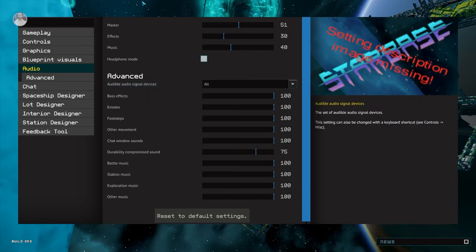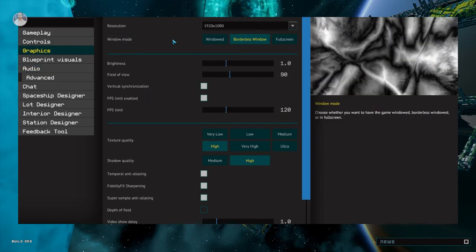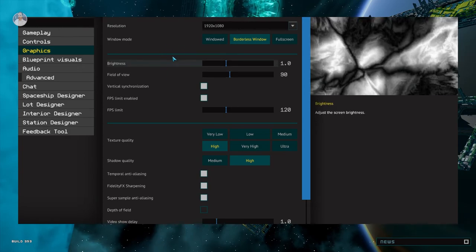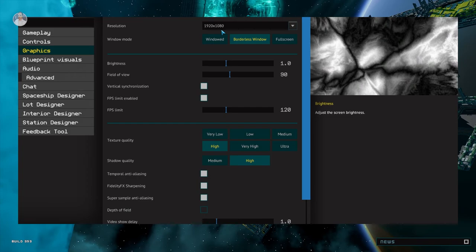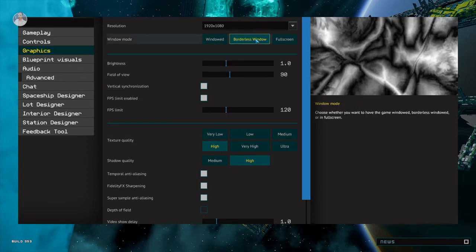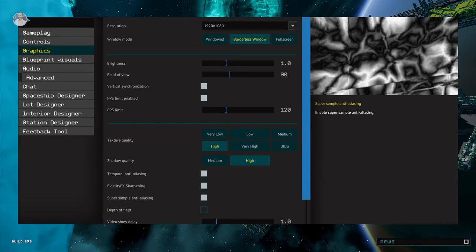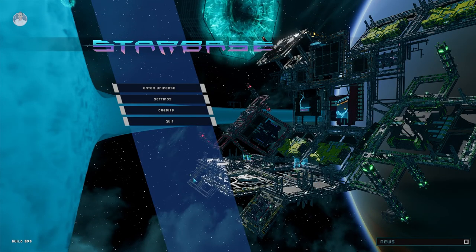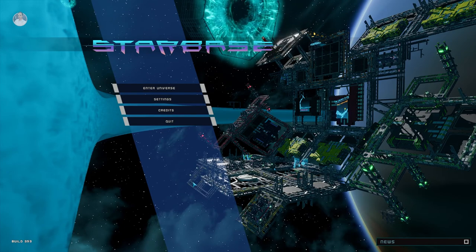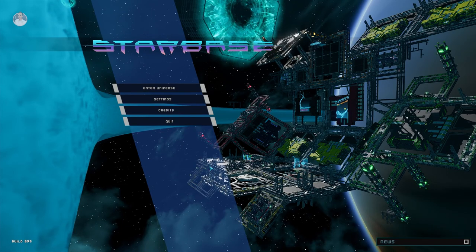One thing I would suggest — if any developers are watching — in the graphics settings I wish I could choose which monitor the game starts on. It's a minor inconvenience because the game starts on my left monitor and I have to drag it to the right one. Also, a border around the window and a close button would be great. Apparently as soon as you change a setting it saves immediately, so you can just press Escape and exit.